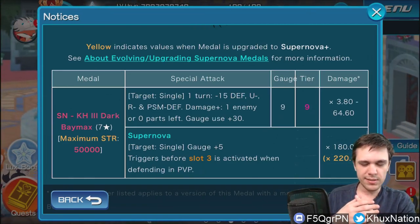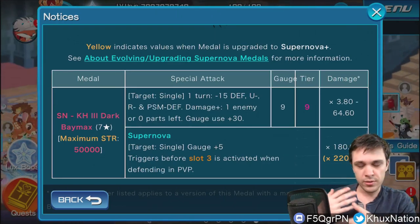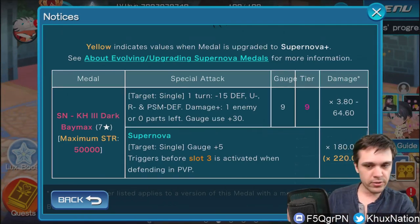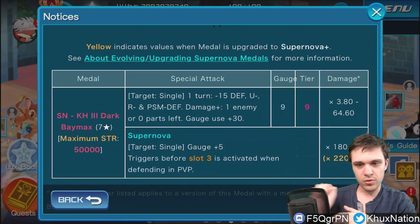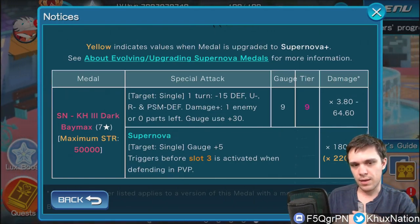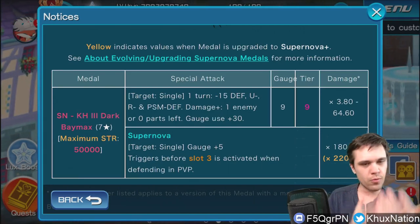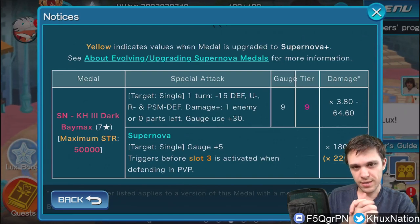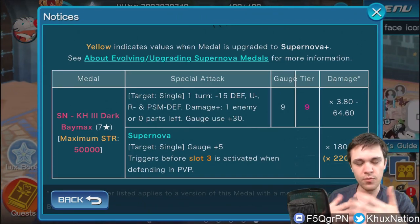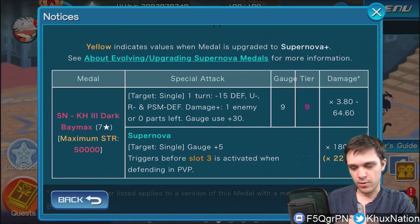Most Tier 9 metals these days, with extra chips and deals and depending on traits, easily have around 30K strength. Throw a normal 40 extra attack on top of that and you can get roughly the same results as a single use of Dark Baymax or Pirate Sora. So arguably it's not really worth chasing after Dark Baymax — you're probably much better off getting a more reliable metal that's useful in general situations compared to a very niche metal like this one.